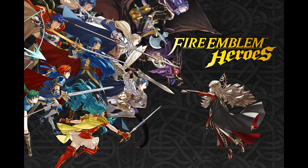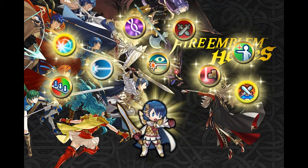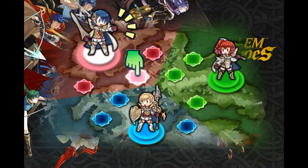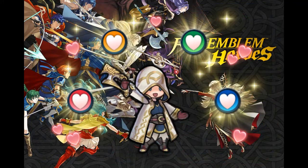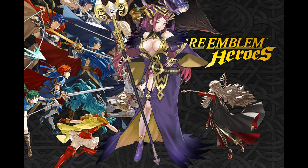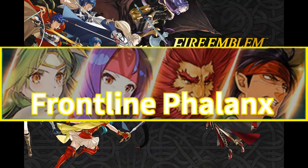There's also a bunch of limited-time events. Tempest Trials are chain challenges but more random. Hall of Forms has you use rented units to clear maps, or spend real-world money to keep one. The Voting Gauntlet rewards you with orbs if you play five times and then you forget about it. Grand Conquest has you work with other players to claim areas on a map. Tap Battle is a rhythm game. Forging Bonds lets you unlock interactions between characters. Mjolnir's Strike is Aether Raids but on a big map with live defend points. Pawns of Loki is a simplified version where only combat matters. Rokkr Sieges have you choose a super boss with abilities like Glimmer, Sol, and Special Denial. And there's Frontline Phalanx, which apparently nobody can explain.